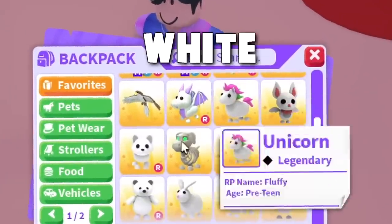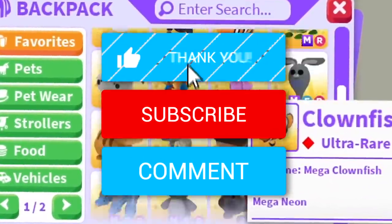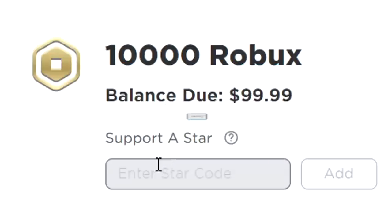I will be trading the 7 rarest white pets in Adopt Me. If you want your own Megan Young pet, leave a like on the video, hit the subscribe button, and comment down your Roblox username. Also, don't forget to use star code FISHY when buying Robux.